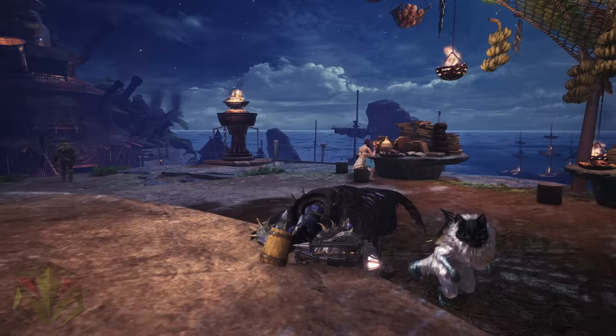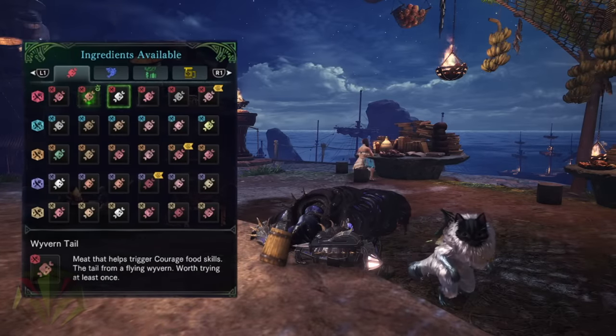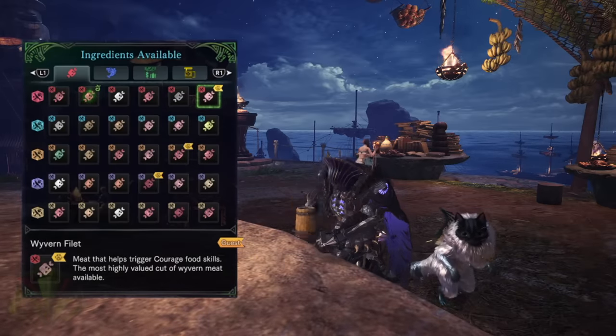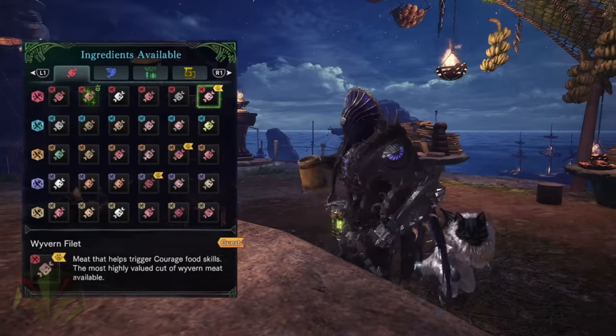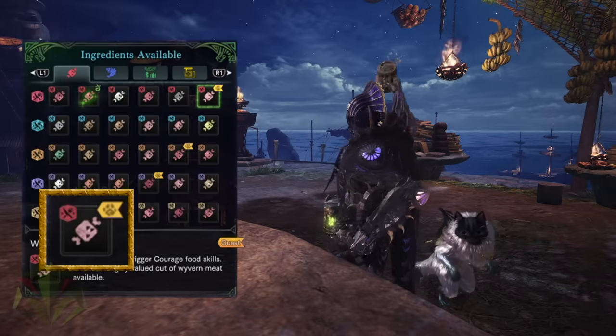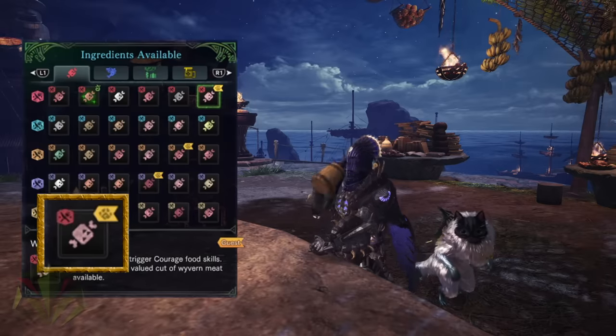Last but not least, in the sake of thoroughness and to explain all the food symbols: if you're in a hunting lobby with someone who has unlocked any ingredients that you have not unlocked personally, the other player's ingredients will be listed for you to order with your meals. Other player's ingredients are indicated by an orange ribbon. In other words, if you're playing with someone who has unlocked all the food, then you'll have access to all the ingredients as well.